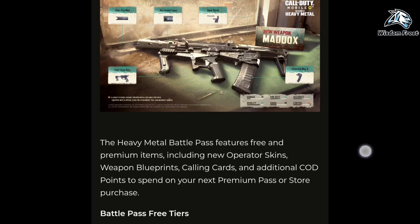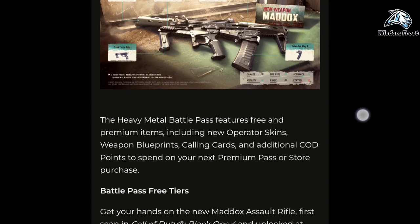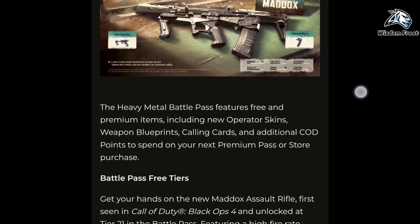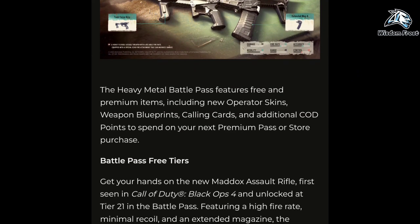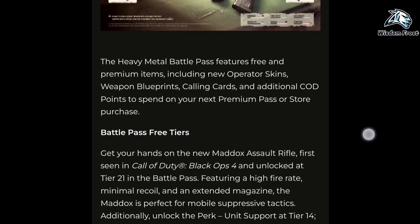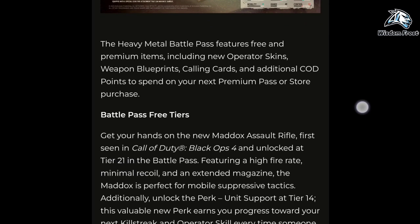At Battle Pass tier 3, get your hands on the new Madox assault rifle, first seen in Call of Duty: Black Ops 4, and unlock it at tier 21 in the Battle Pass. Featuring a high fire rate, minimal recoil, and an extended magazine, the Madox is perfect for mobile suppressive tactics.